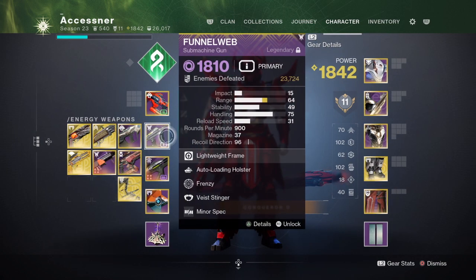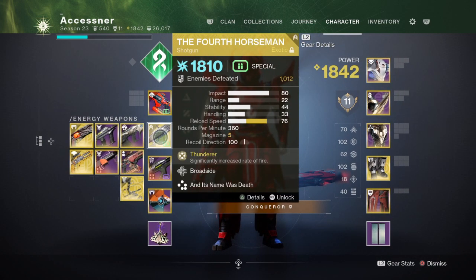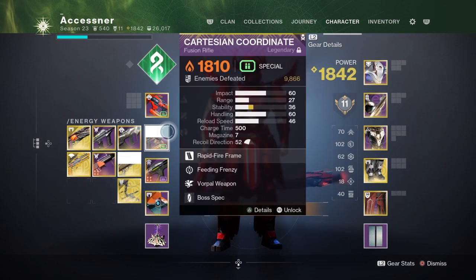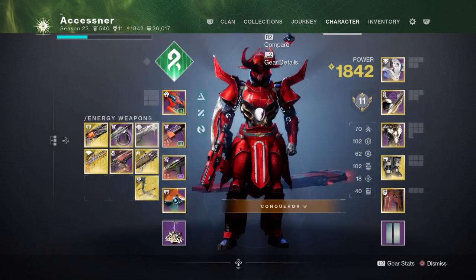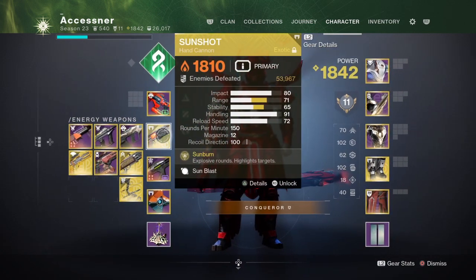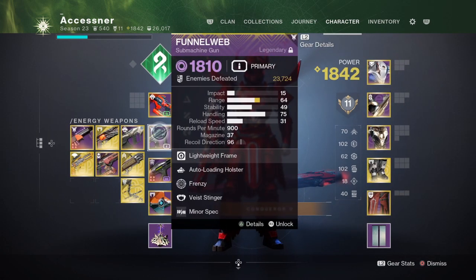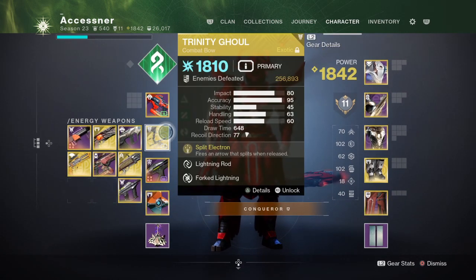For the secondary slot in the third encounter, you could do Fourth Horseman to deal with the Minotaurs and get your Tether as fast as possible — it will delete the Minotaur. Fusion is also a really good option. Forbearance is great for fast ad clear and also dealing with the Minotaur. Sunshot is good for ad clear and can deal with the Minotaur, though not optimal. SMG — especially in Void Burn like Final Warning or Recluse — is amazing. Trinity Ghoul as well, amazing for ad clear.